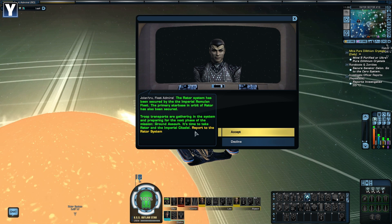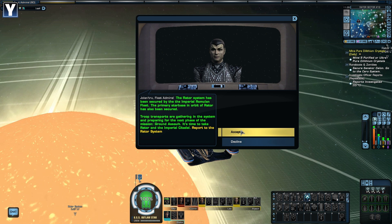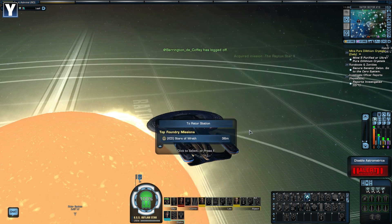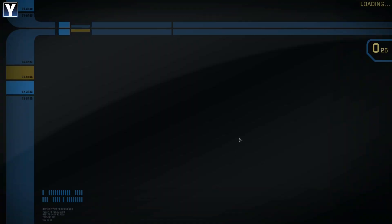We've secured the Rator system — we did this in a previous episode. We have the primary Starbase secured, and now it's time for the ground assault. Please tell me we get giant walkers for this one. Would that be too much to hope for? Probably, because the assets don't exist. Beam down the boarding parties — it's time to continue the attack upon Rator 3.